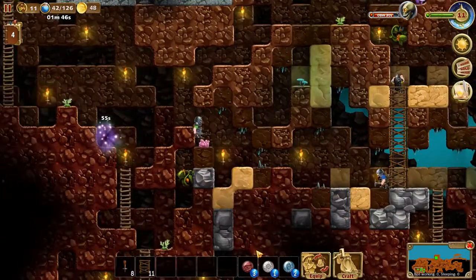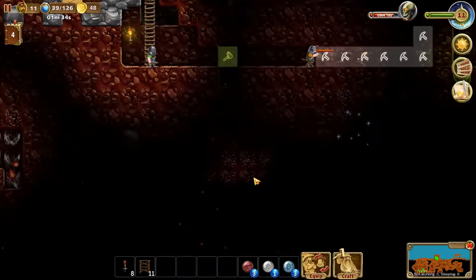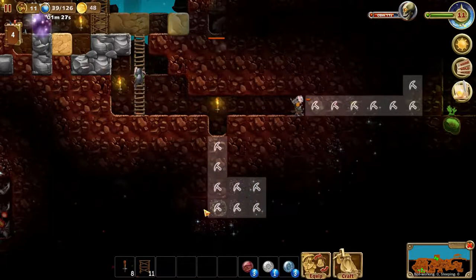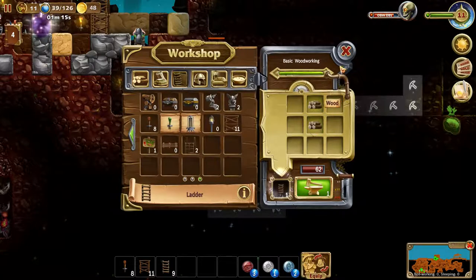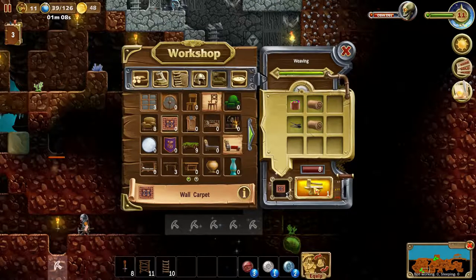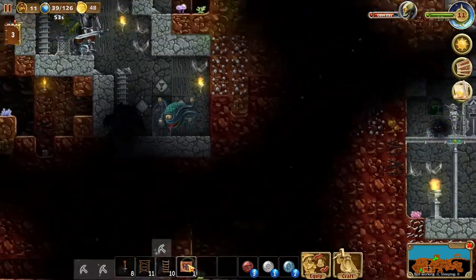We're mining through and found a bunch of crystals - I want those badly, there are quite a lot. Let's go down and get these, placing ladders as we go. I'm going to call it an episode right after doing one more thing. I actually want to complete the wall carpets - let's make some more. The tech tree unlocked - not yet fully, we need certain prerequisites to unlock further items.